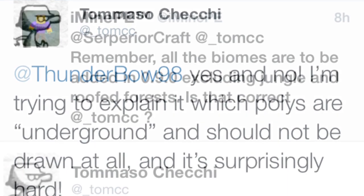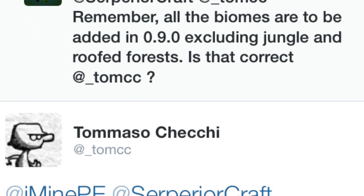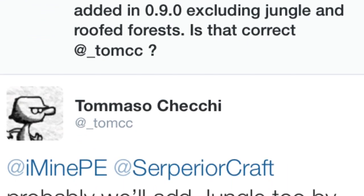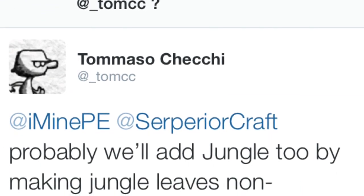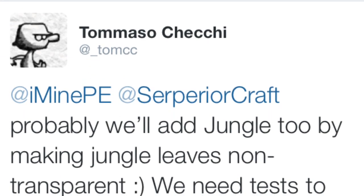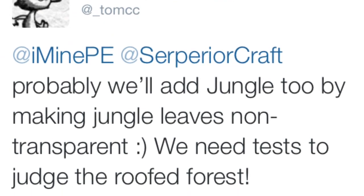This next tweet from SuperiorCraft and a few others discusses how all biomes except for jungles and roofed forests will be in the 0.9.0 update. Tommaso jumps in saying they will try to add jungles now by making the jungle leaves non-transparent. They need to do some testing, but they're going to attempt to add jungles and roofed forests after determining if they can actually add them.